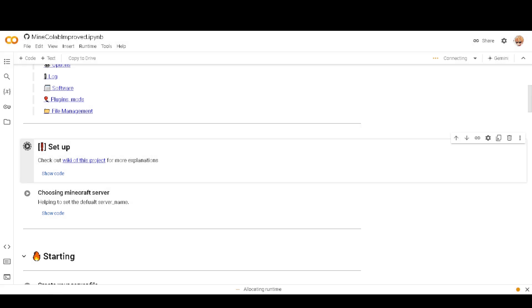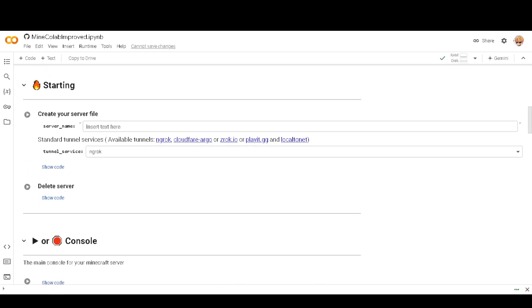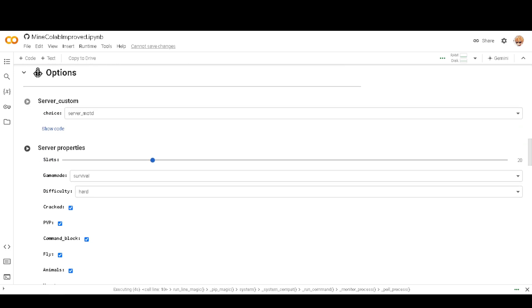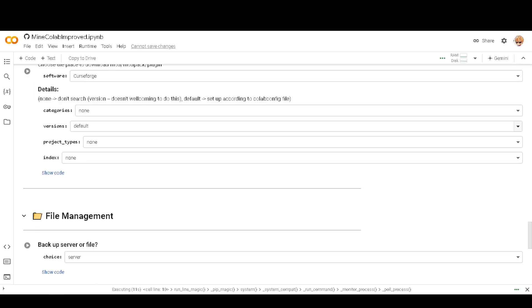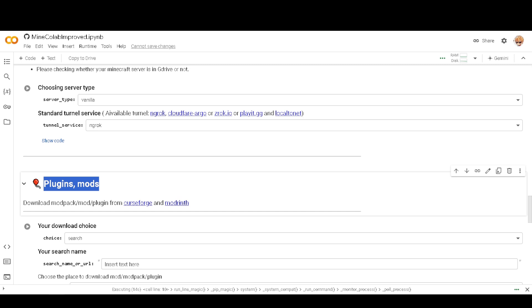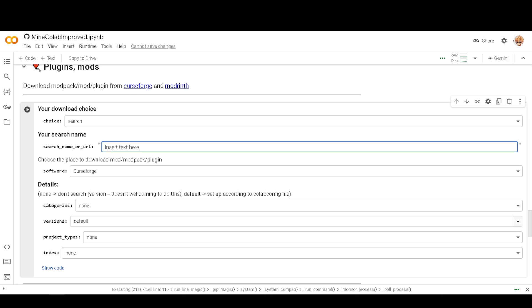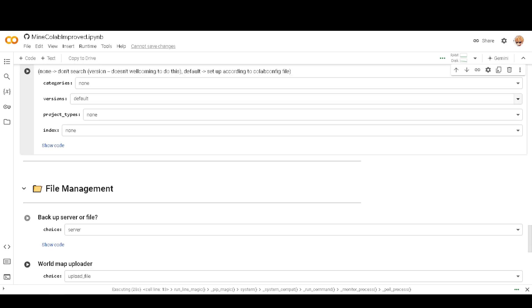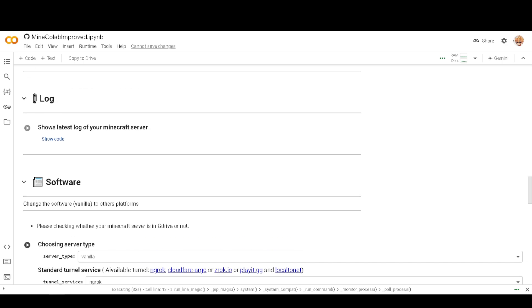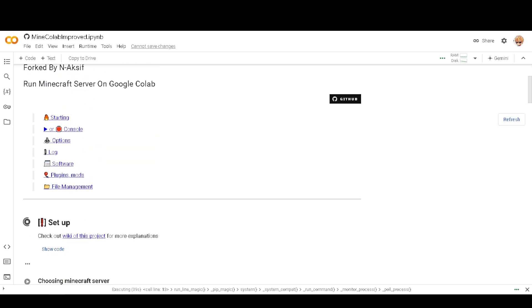You just keep clicking through the setup and the links are shown below. You can put plugins and mods on it — it supports mod search, software management, CurseForge, file management, server software logs, and server properties. This is all completely free.